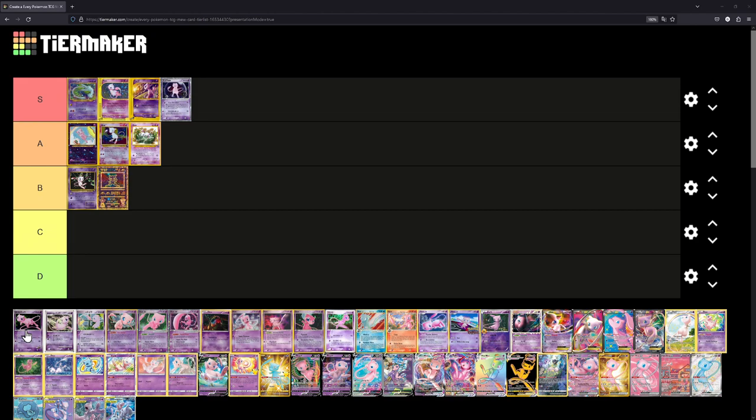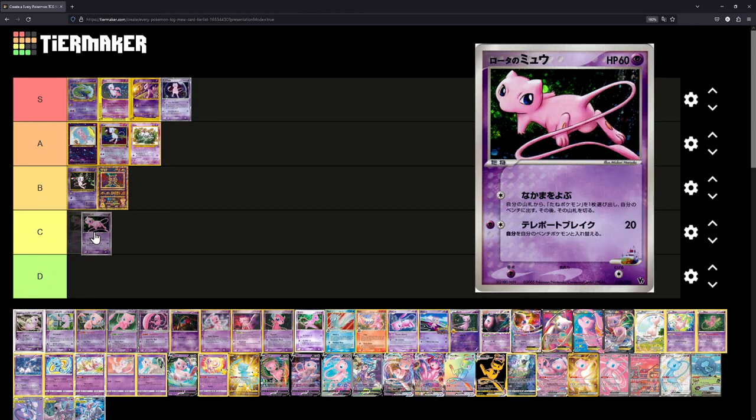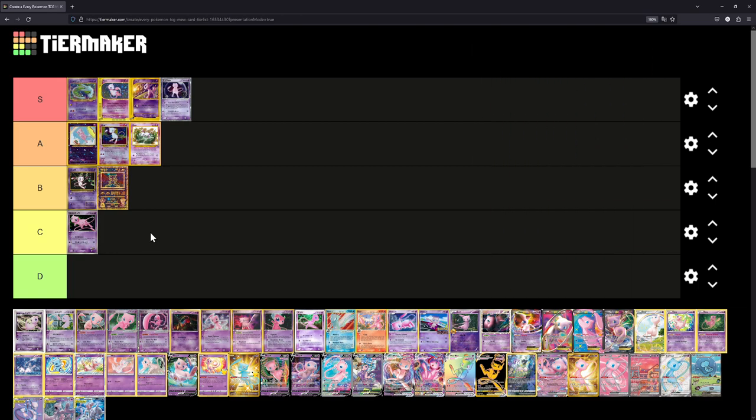Next up we have the Rotas Mew, based on the Mew that appeared in the Lucario and the Mystery of the Mew movie. I'll just put it at C — I don't really like that Mew is just looking back and the illustration just doesn't do it for me.